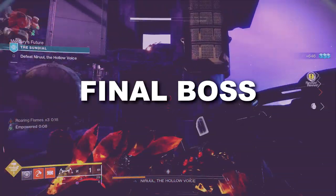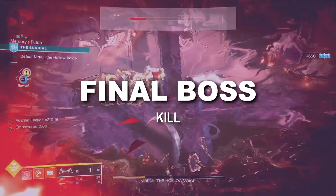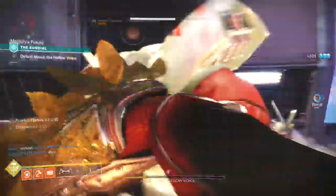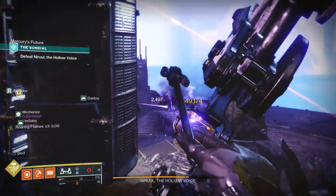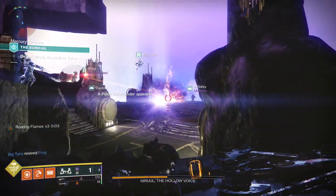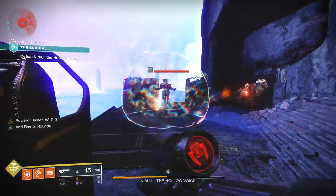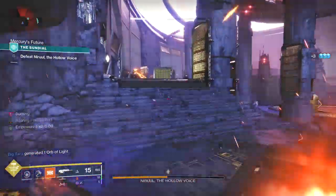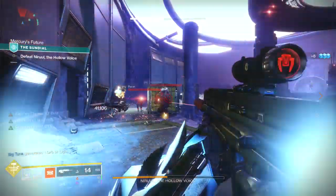The final boss is simple, but hectic. Nerul, the Hollow Voice, has a segmented health bar. Each time his health bar reaches a breakpoint, he summons Scion commanders that shield him — these are the same Scions from the Datamine encounter. Find them, get inside their bubbles, and punch them in the face. Once they're dead, you can damage the boss again, and as you repeat this process, more waves of enemies will spawn and they get stronger every time, just like with the other encounters.